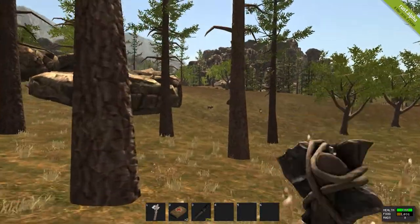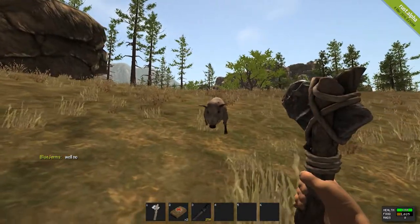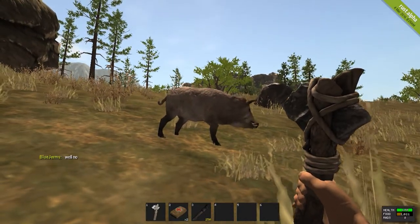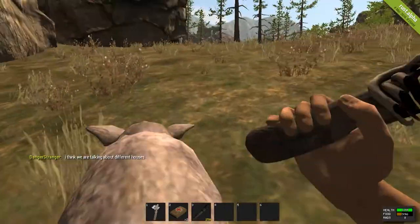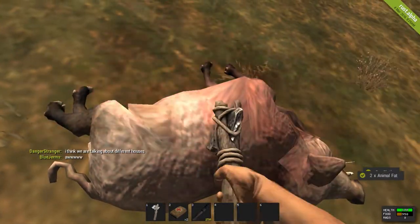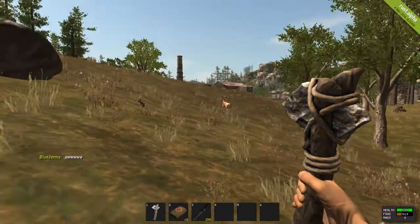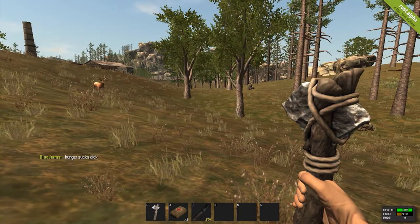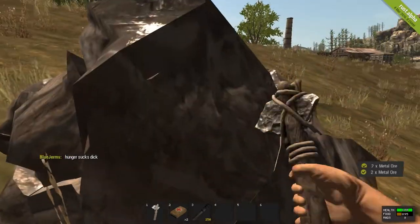There's a pig over there — let's get him to show you how this works. To gather from these animals you have to destroy them with your hatchet or rock or whatever you have. It's quite gruesome but effective. I have four cloths and five chicken breasts — well, pig chicken. Don't bother chasing deer because you won't catch them.